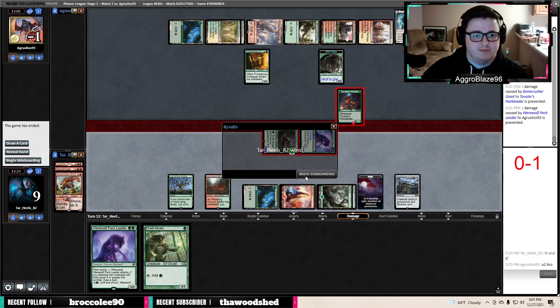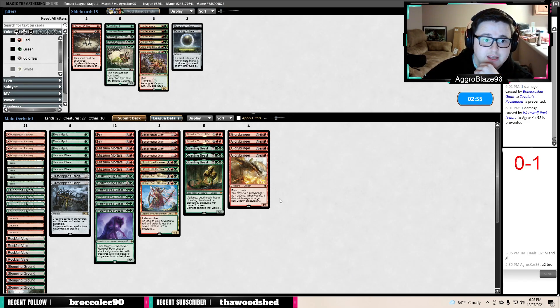That ended up working out. It took a long time that game — we never saw Mizzium Mortars, which would have been really good. Honestly, most of the stuff they put into play was green. They play Brutal Cathar, Winota, Voice of Resurgence — Fry kills Voice of Resurgence tokens, so Fry is definitely a good card to have. I think we just need to run it back. Scavenging Ooze ended up being really good that game. Maybe we want a Scavenging Ooze over our Pack Leader.